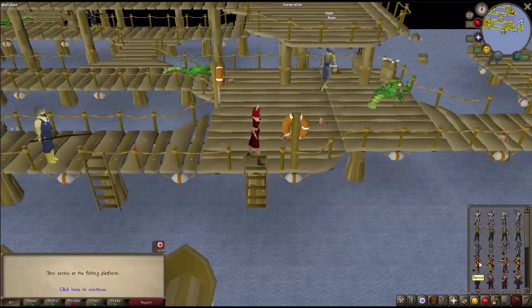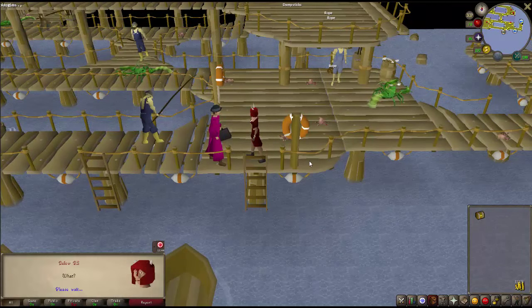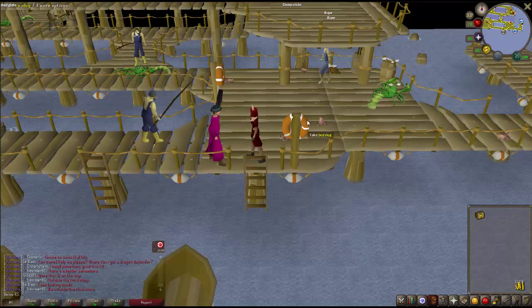Now you just want to go to the emotes and Dance, and now Uri will appear — you want to talk to Uri. And Uri is going to give you a casket.